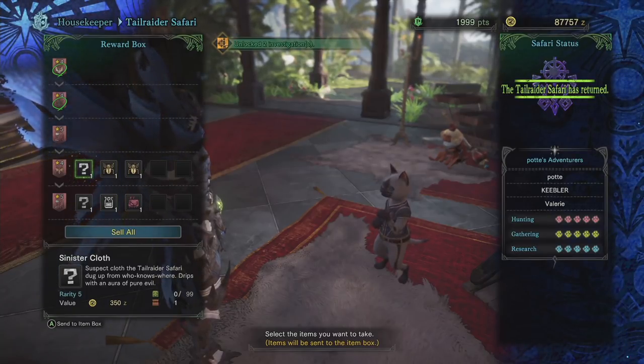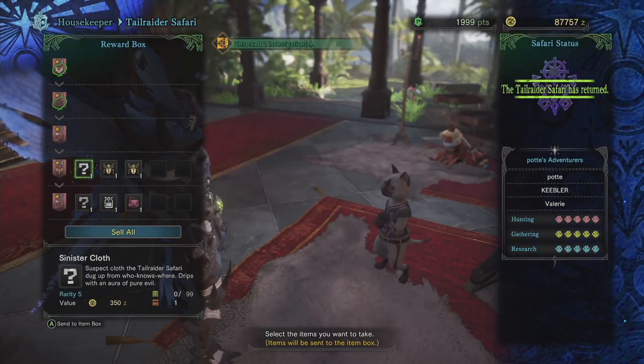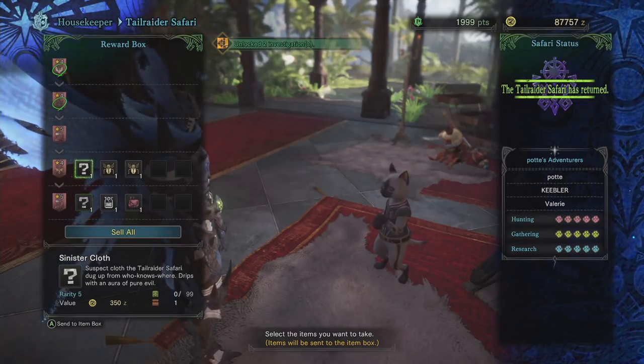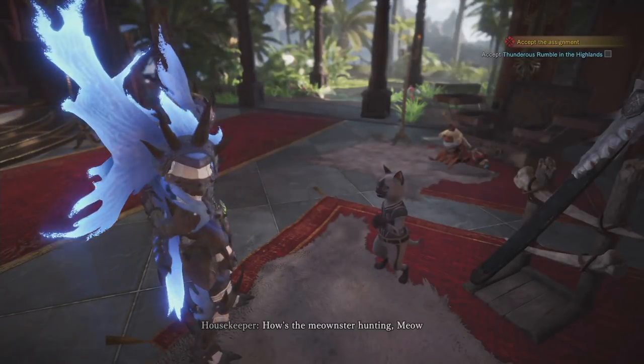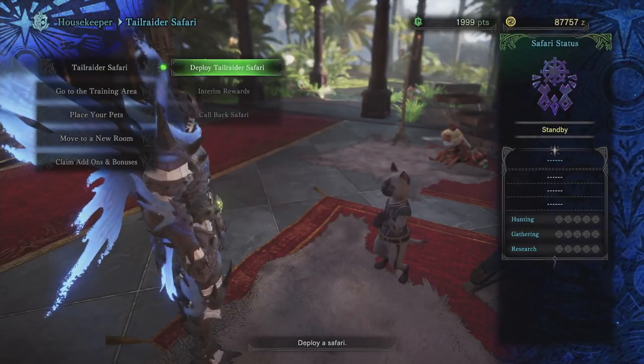As you can see from my previous expedition, they picked me up two sinister cloths. You see that rarity five — it's crazy, the rarity is only five, but I have two sinister cloths. I'll put those in the box and show you guys exactly how I assign them to go get me some more.